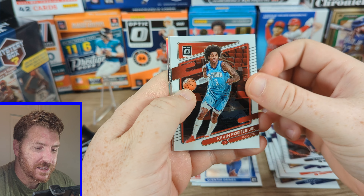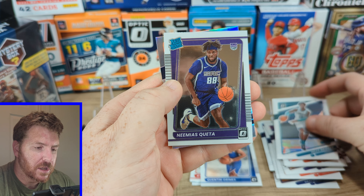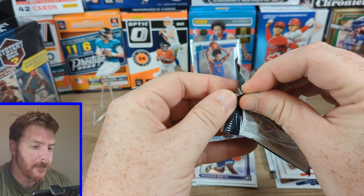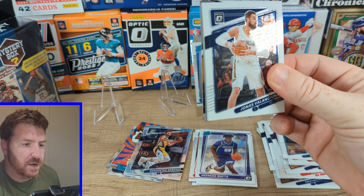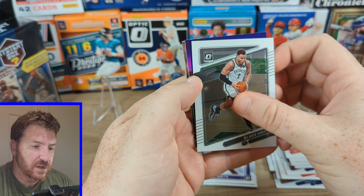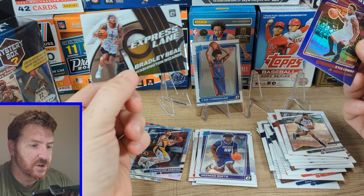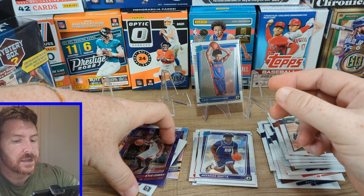D'Angelo Russell, Kevin Porter Jr., Miles Bridges. Our rated rookie is purple — Queda — and not a rookie, so bonus. Last pack before we get to our mystery box: we got a purple here — DeRozan, Blake Griffin, and our purple. Is it a rookie? No. Is it a superstar? No — Kyle Lowry Express Lane and Bradley Beal. No rookie in that pack — thanks for that. Kyle Lowry purple — nice looking card, but not what we want.